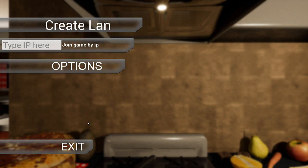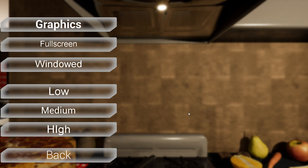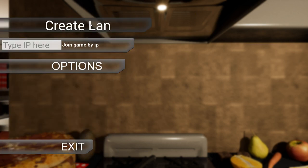Hey everybody, Skid Row Trash here and this is Kitchen Simulator 2, by WackaKey Games, came out today August 17th 2017. This is the starting screen. I think you go 'create LAN' to start or you can type in an IP address. One annoying thing: the game doesn't remember your settings every time you turn it on, so if you like widescreen or fullscreen you have to always come in and change it. Also I just noticed they have a capital I in 'high' - quite the quality control on this one.